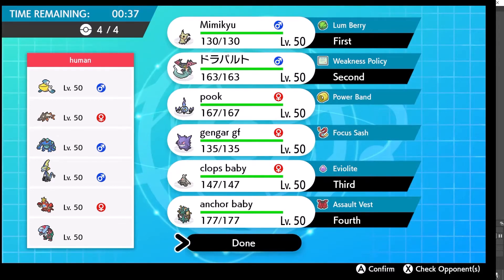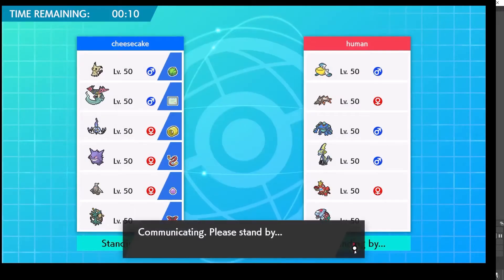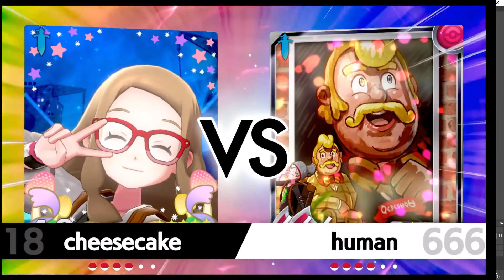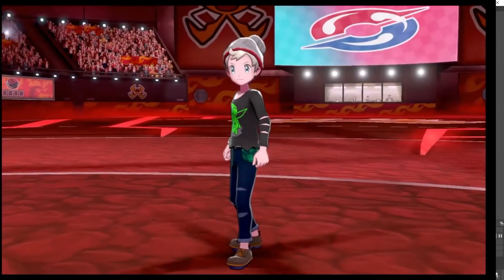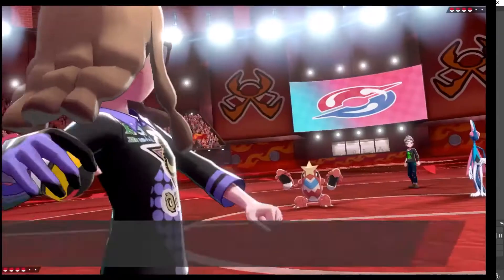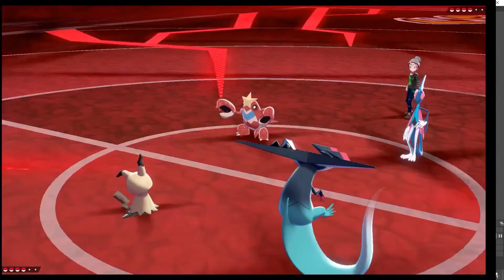I could maybe lead Dusclops and Mimikyu to bait out Trick Room, but I decided to go with the same leads again and see how it goes. I think I can make it work since it's a bit ambiguous. I pick my team and let the timer run a little to give myself a breather between matches. Since I'm basically using the same strategy, I allow myself that extra time. My opponent leads Cramorant and Inteleon — both very strong — and I know if they double into Mimikyu they could easily kill it, which I think they'll do given what happened last game.